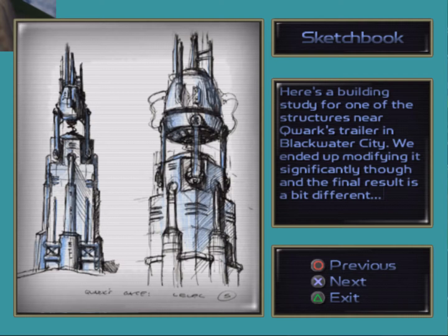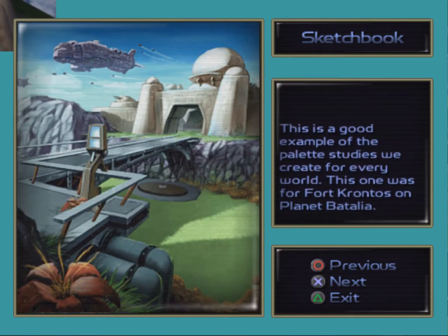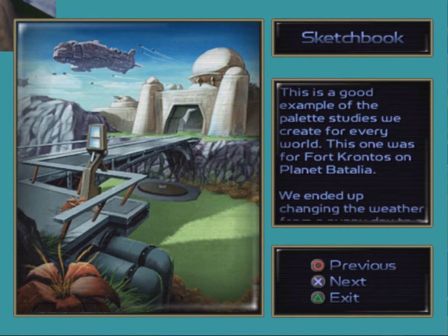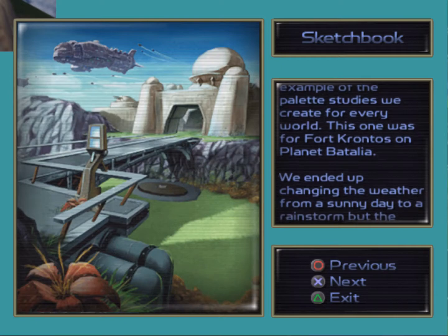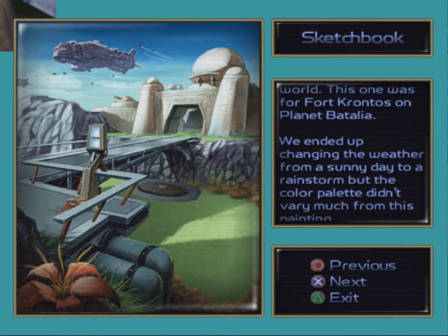Here's a building study for one of the structures near Quark's trailer in Blackwater City. We ended up modifying it significantly and the final result is a bit different. This is a good example of the palette studies we create for every world. This one was for Fort Kronos on planet Battaglia. We ended up changing the weather from a sunny day to a rainstorm, but the colour palette didn't vary much from this painting.